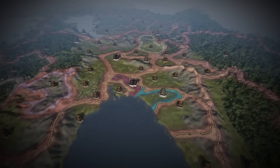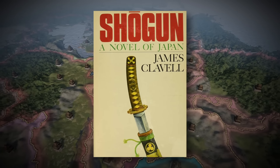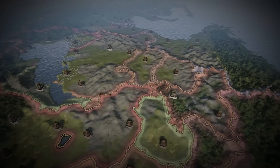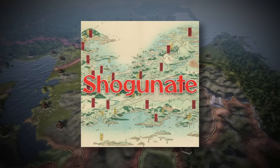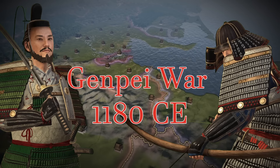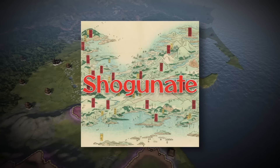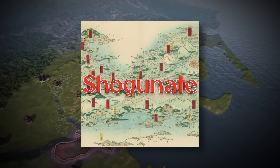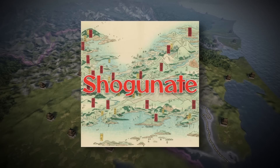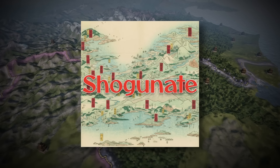Did you like FX's Shogun? Or perhaps you prefer the 1975 critically acclaimed historical fiction novel by James Clavel? Or maybe you've played hundreds of hours of Total War Shogun 1 and 2 and are looking for something different. Well today I have a mod just for you. This is Shogunet, a feudal Japanese total conversion mod for Crusader Kings 3 that allows players to play from 1180, the Genpei War, to 1614 in the Siege of Osaka. It's a sprawling, epic total conversion mod that I've been meaning to talk about, and we're going to jump around and show you the wide variety of start dates to hopefully get you excited to give this mod a try.